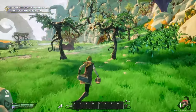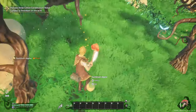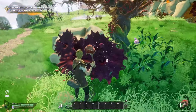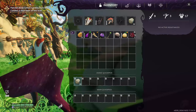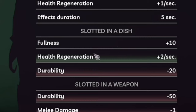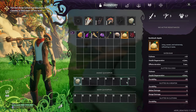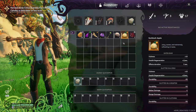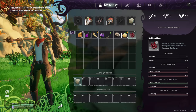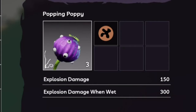We can get some apples from these trees - some have apples, some don't. There's something that looks like red coral. It looks like ingredients have different sections: eaten raw gives certain things, slotted in a dish gives something else, slotted in a weapon, and slotted in clothing. This one gives health regeneration when slotted in a dish; this one gives melee damage minus two in a dish, but melee damage plus two in a weapon.